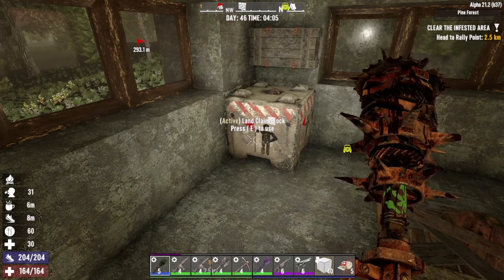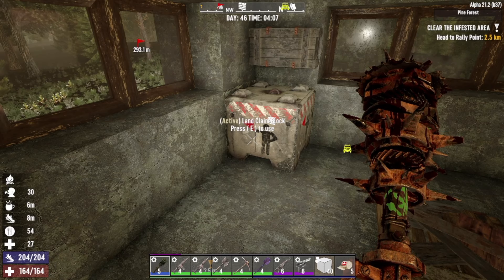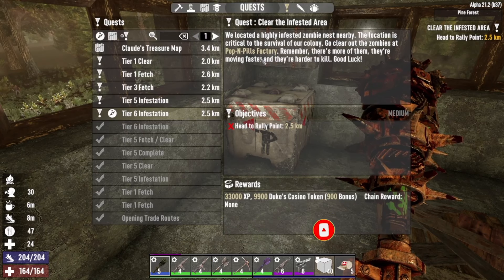How you doing guys, welcome - it's Kraken here and we're back to basics on day number 46. We've called a tier 6 quest to go and do Pop and Peel's factory but I don't really like that one, I always get bloody lost. So what I'm going to do today is go and see our traders.